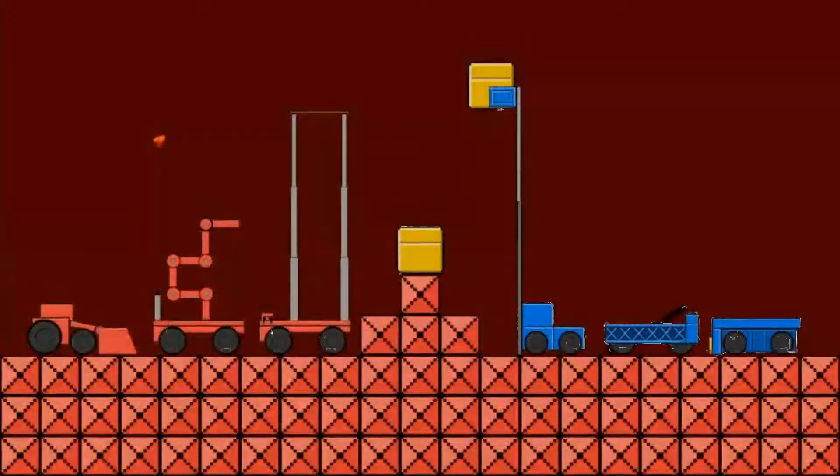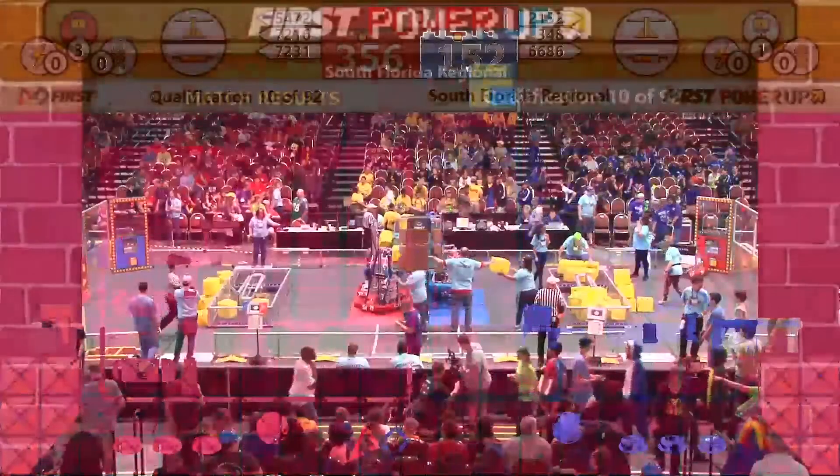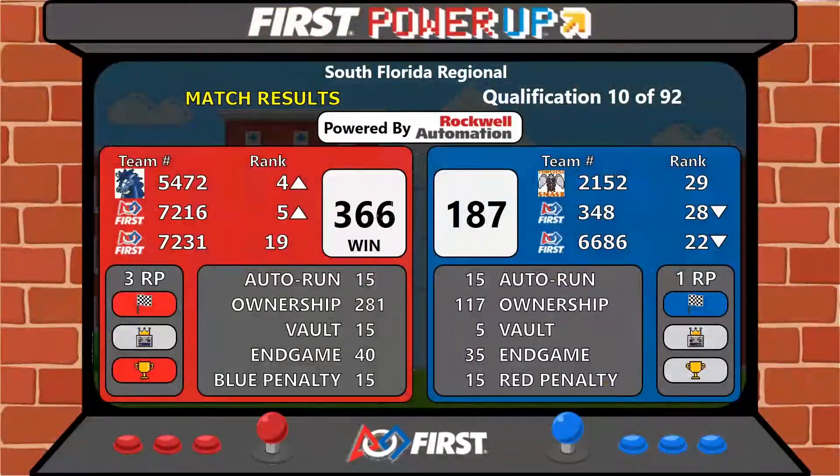Red Alliance with the victory, with a score of 366 to 187. Moving away with three ranking points there, including the AutoQuest ranking point, and they got the win. Blue Alliance did earn the ranking point for completing their AutoQuest. Nicely done teams.